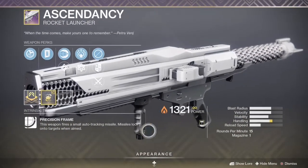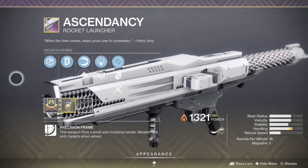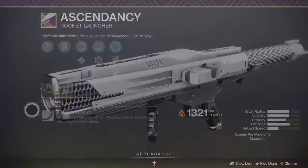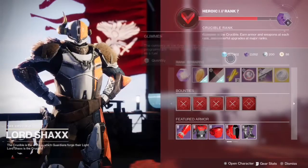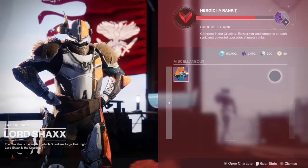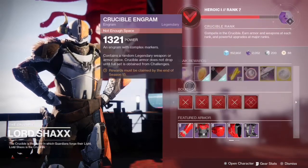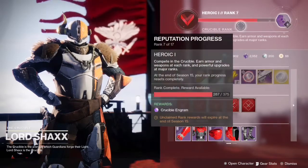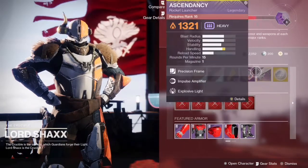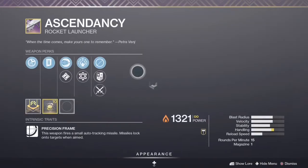The way to obtain this is you need to reach rank 16 in Valor or Survival. There won't be any gameplay today, but if you guys would like to see some gameplay in the next video we can go over that. The Ascendancy is the new ritual playlist rocket launcher and to get it you need to reach rank 16 with Lord Shaxx.